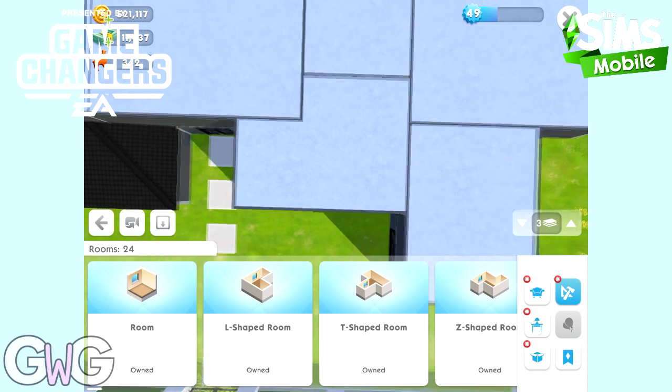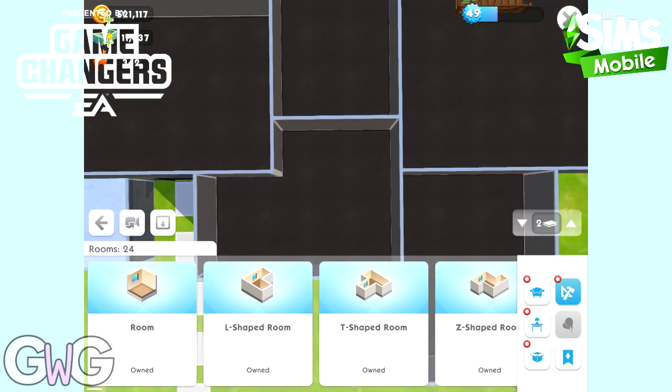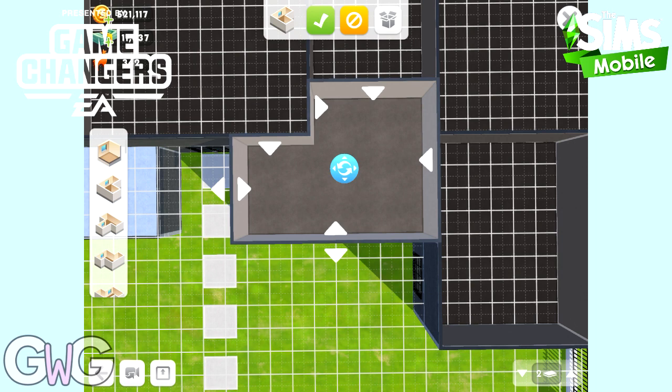It's so easy to move rooms from one floor to another. All you need to do is click on the room that you want to move and then click on the floor button. If you want to go up, click on the up button and you can place it on the third floor.